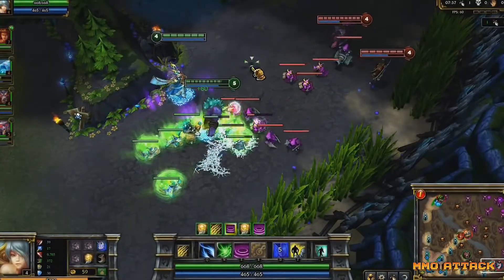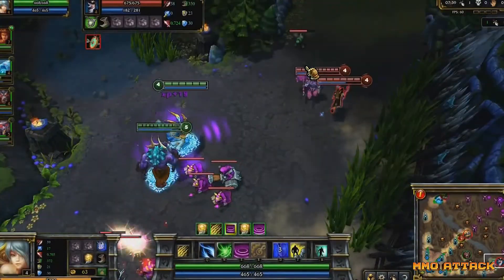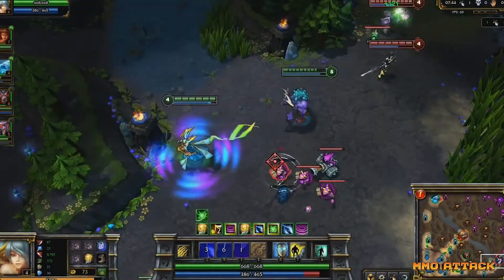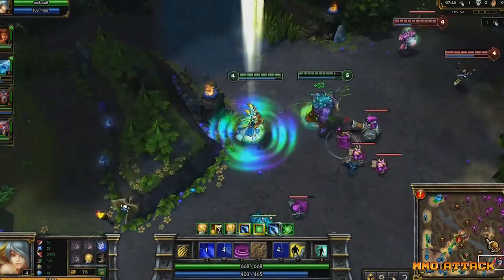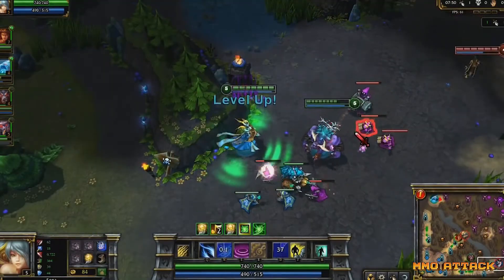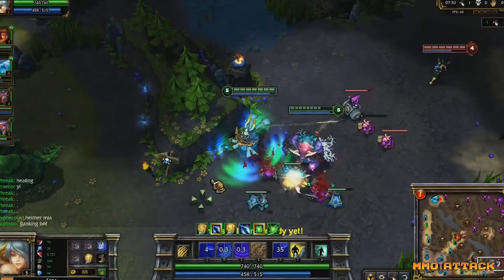Next is Sona. Sona is a magical support. Ruining her early game should be a top priority as she is extremely squishy in early levels. Try to coordinate ambushes or assaults on Sona and her lane partner, but be wary of focusing her AD carry too much in lane, as her Crescendo ability is a stun that will quickly change the momentum of the battle.